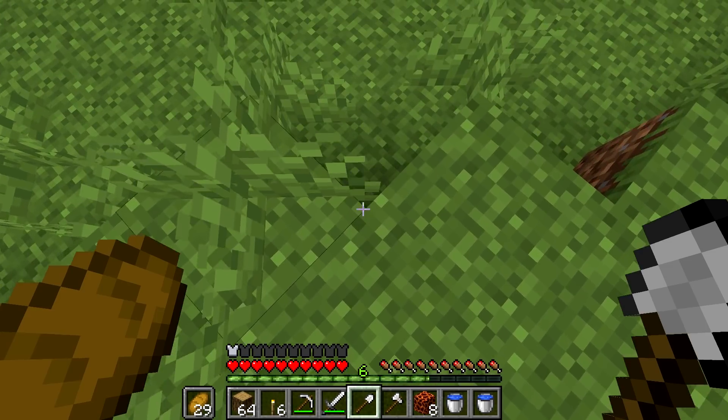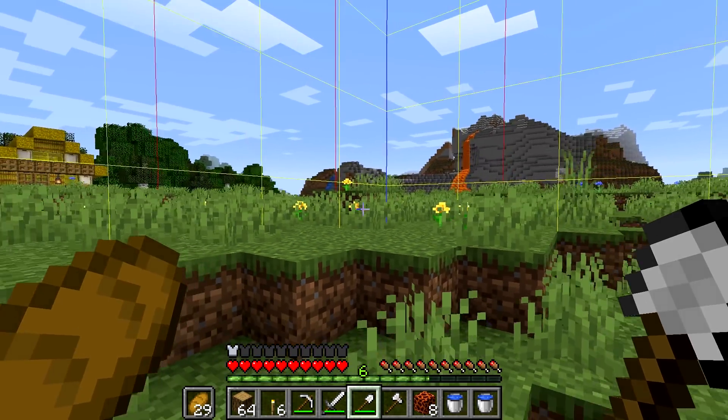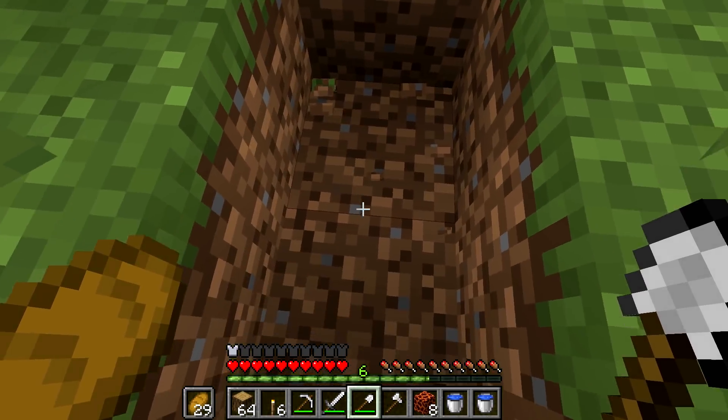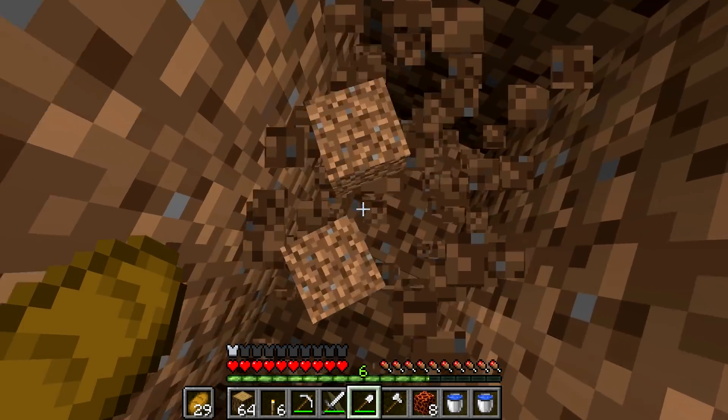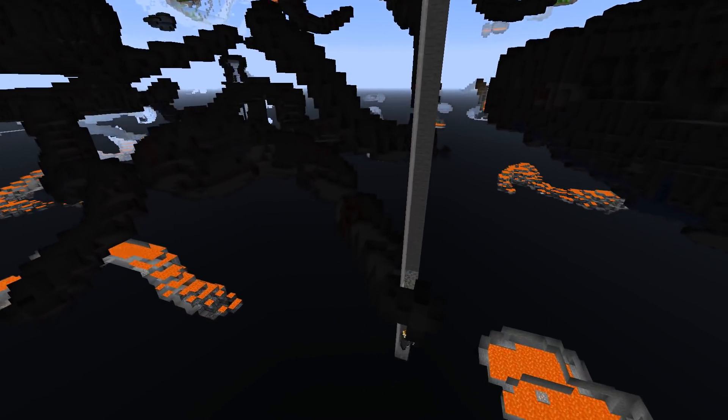Not to interfere with anything we'll do here later, we'll dig 5 blocks away from the corner — that will be our maintenance shaft to get up and down from the farm. While digging down it's important not to fall in lava and die, so digging in between blocks is the safest way to go.